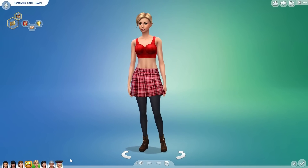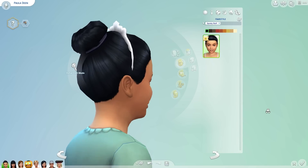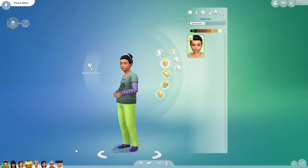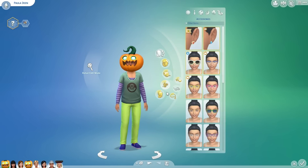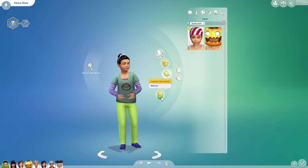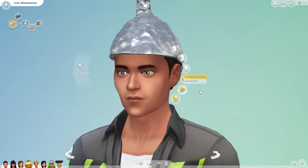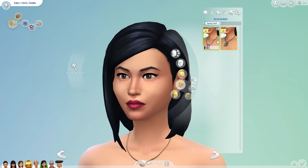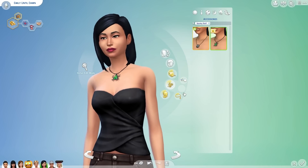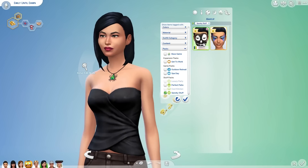I assumed kids didn't have Halloween hair either, but actually they do — a cute little princess thing. Let's get everyone dressed up. She'll have the princess thing, and some earrings too. I didn't look at earrings — I figured they wouldn't be there. Some scientist glasses maybe, and some necklaces.